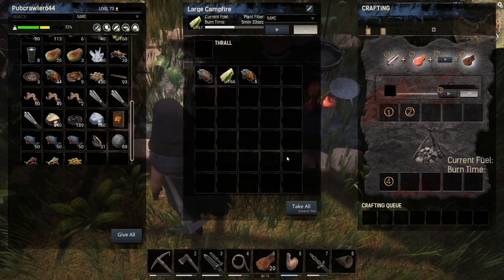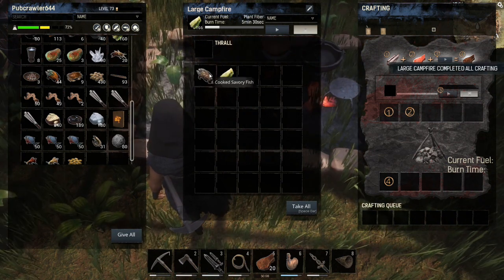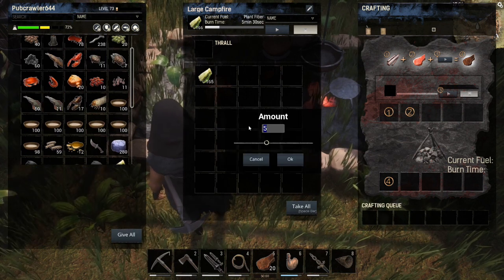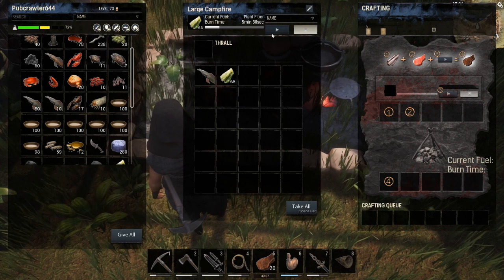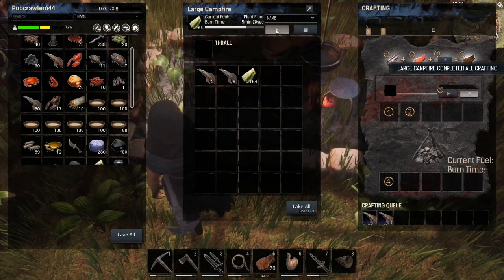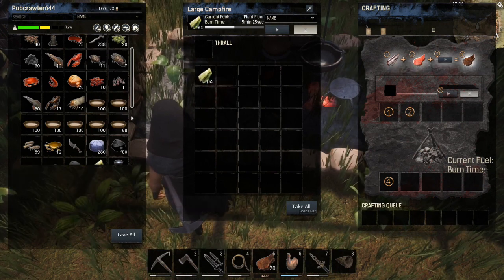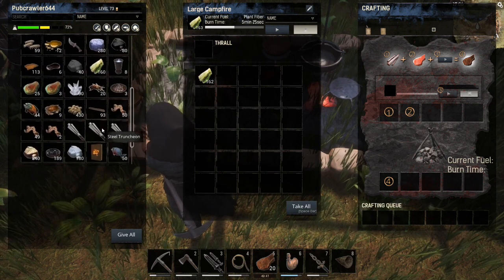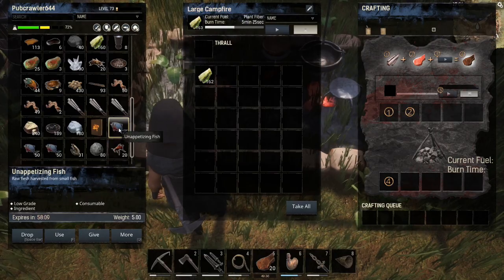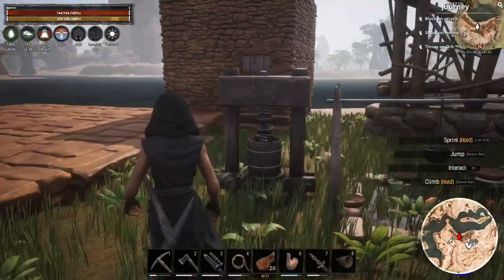The exotic fish — the big one — if I put one in it just cooks, and ten in just cooks as well. So these are a good resource for food but they don't give us much else. The unappetizing fish, which isn't great for food, will give you ichor — one fish per ichor.